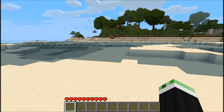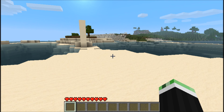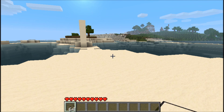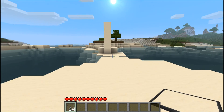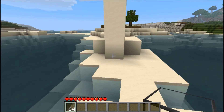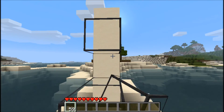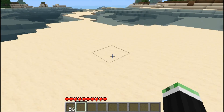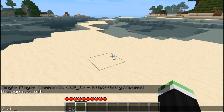First of all you can give yourself items. Just type I and the block code — so if you want glass it's 20. And now you have glass. If you do not know all these codes, that's no disaster, you just type glass.